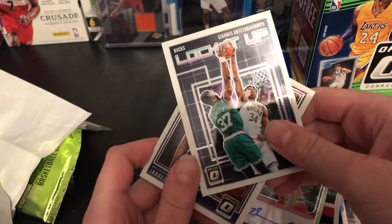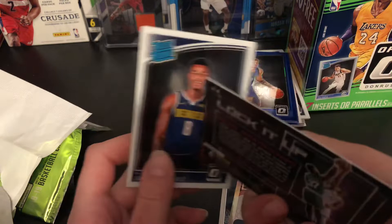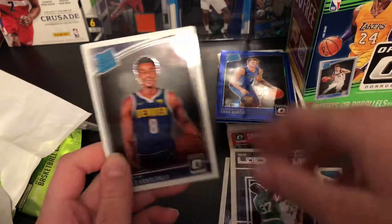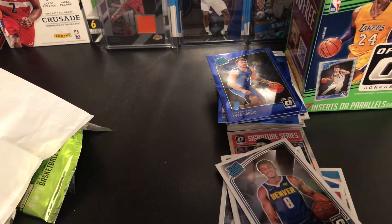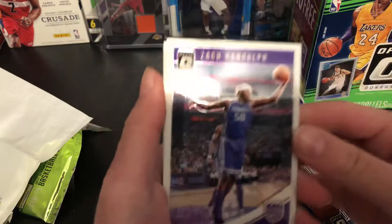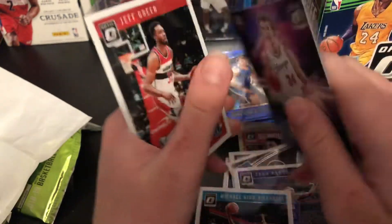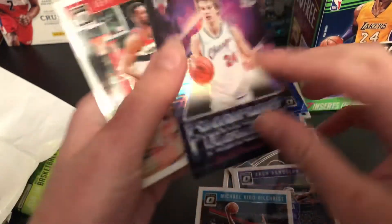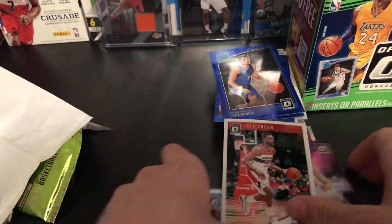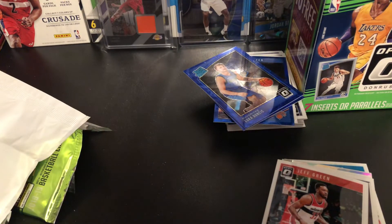Signature series — very nice. Lock It Up Giannis — second one we have of him. And Jared Vanderbilt — that looks pretty sick. This one's for trade. I believe Vanderbilt is pretty solid, just hasn't put it all together yet, but I do believe that dude is going to be good. Zach Randolph. Michael Kidd-Gilchrist. Nice franchise features Kyle Lowry marketing. We love the silver prism — pretty nice. And Jeff Green. This was definitely making our money back, in my opinion guys.